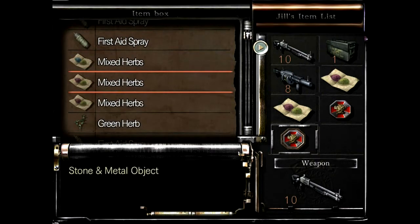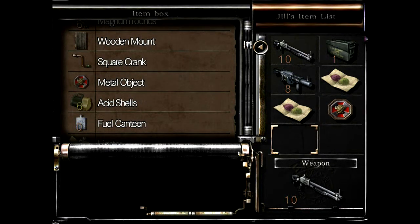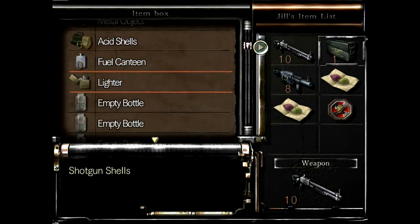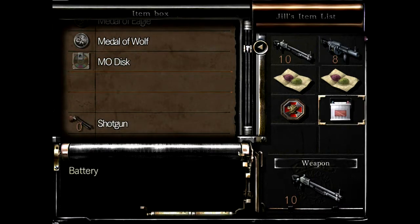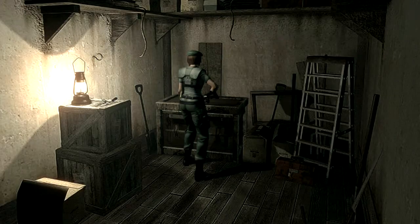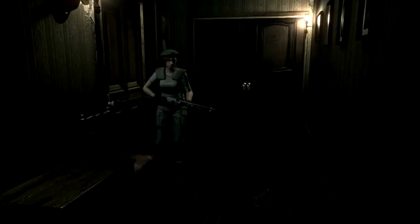Alright, put these away. I'm going to need this — put this one away. It's only one shotgun shell, might as well put it away. Eagle metal, here we go, take the battery. Kill the dogs, I guess — hopefully I kill them really quickly. By the way, I still have those incendiary shells that I never used, and I don't know if I'll ever really use them.